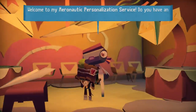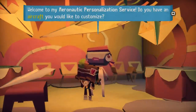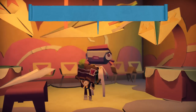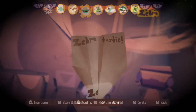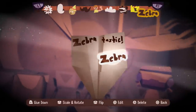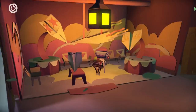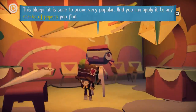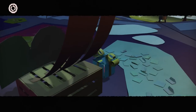Welcome to my aeronautical personalization service. Do you have an aircraft you would like to customize? You do — show me what you had in mind and I'll get to work. We can customize our airplane? It's the best I can do for now — the Zebratastic. I think it looks really cool. There we go, I'm done. This blueprint is sure to be very popular and you can apply it to any stacks of papers you find. That's awesome, so I'll make sure to keep that in mind.